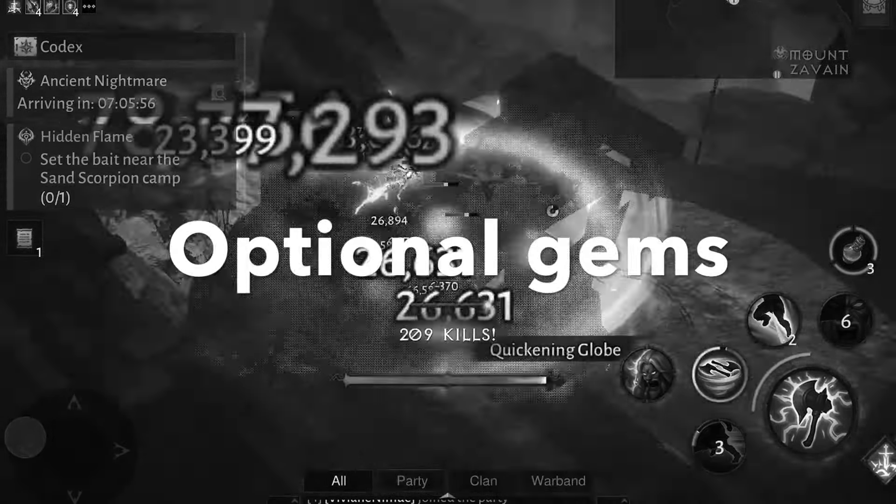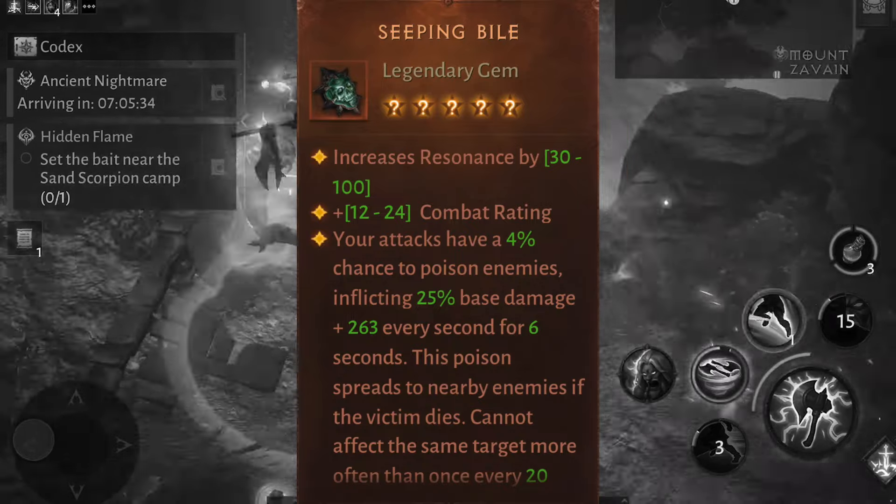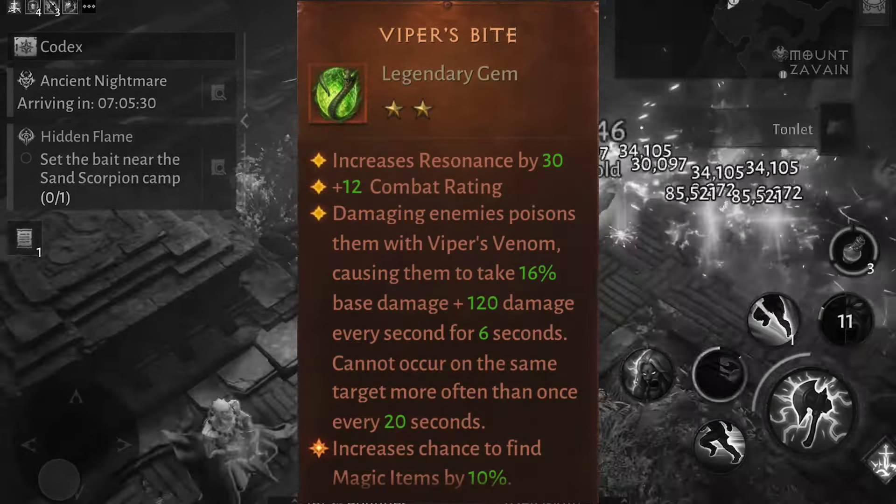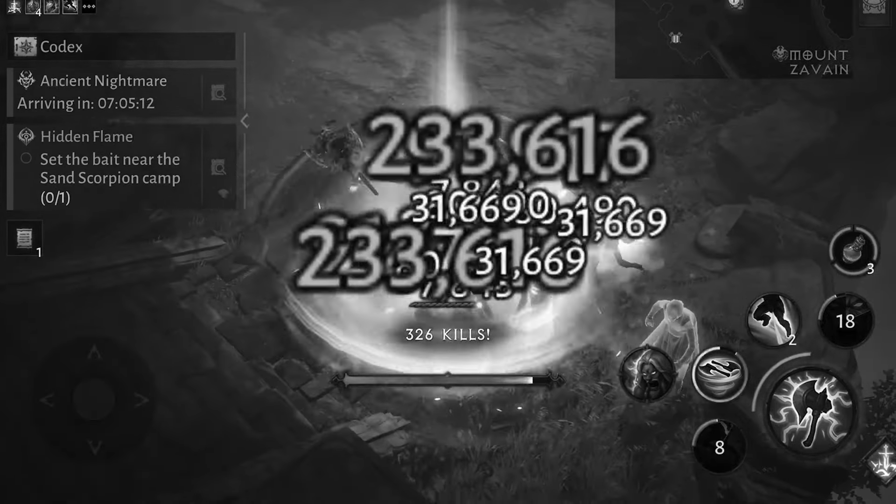In the DoT category we have three different gems: Everlasting Torment, Viper's Bite, and Seeping Bile. It's very important to use Viper's Bite for this setup because it has 100% chance to increase a poison effect whenever you apply damage to a target. But on top of that we can also add some extra juice by implementing Everlasting Torment and Seeping Bile.